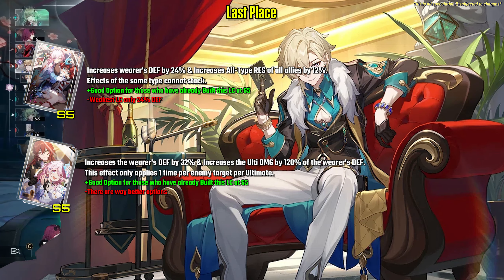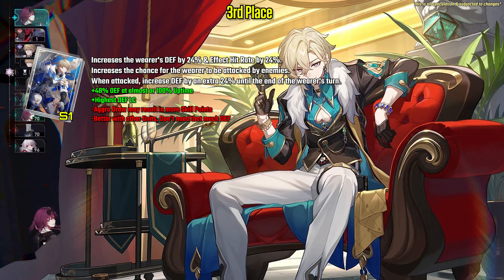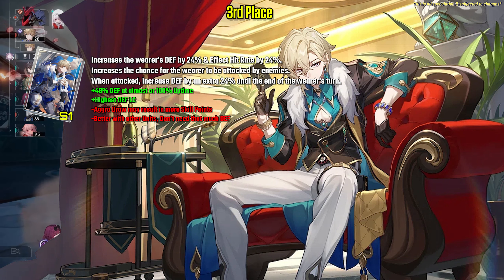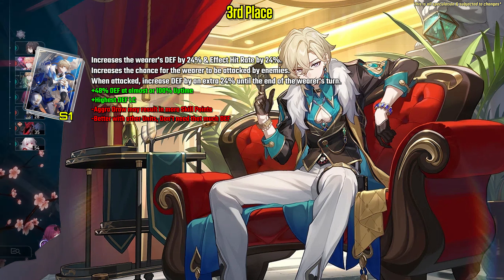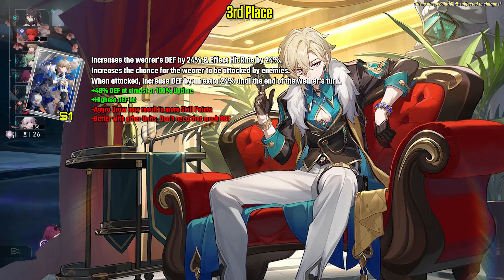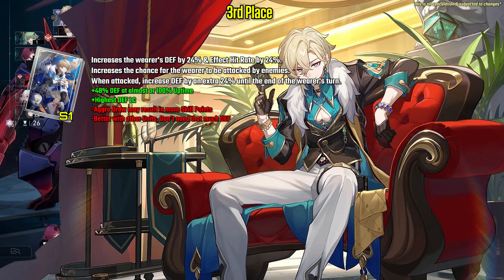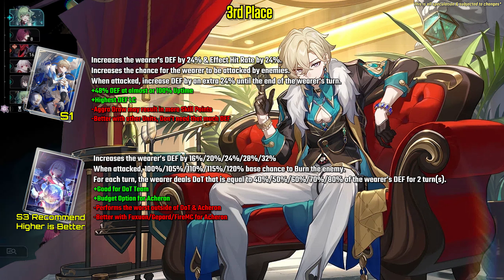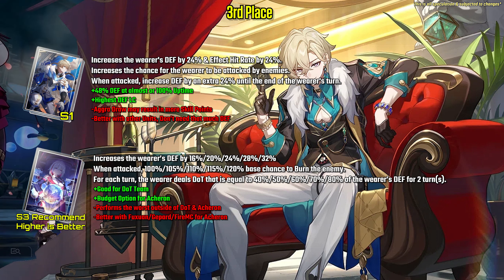Now for his light cones, from worst to best. At last place, we have both the battle pass LC and 'In the Name of the World' at S5 — nothing much to talk about as there are way better options. At third place, we have Gepard's light cone, which is sufficient at S1. Its base defense is way higher and gives a total of 48% defense if the wearer gets attacked, meaning more DPS and survivability for Aventorin. One minor issue is the extra aggro draw may put Aventorin at risk of losing health by getting hit more often, resulting in more skill point usage — still a solid option but better for Fuxuan. Also at third place, you may use Topaz's light cone as a budget option if you're running a DOT team or especially with Acheron, where he's able to apply a debuff from the light cone — but only recommended if you have sufficient defense at lower superimposition.